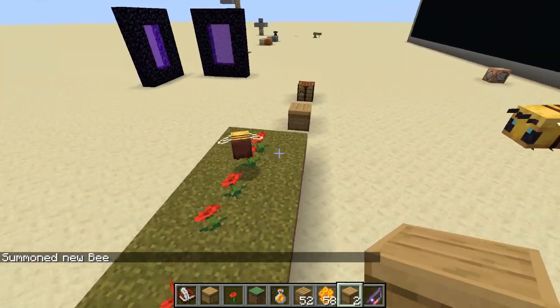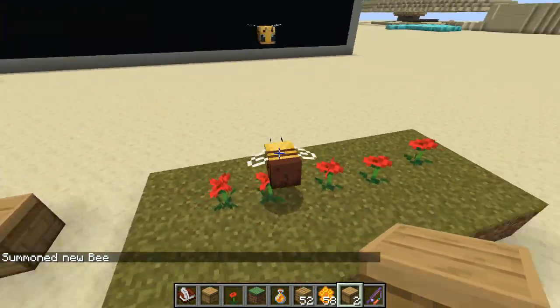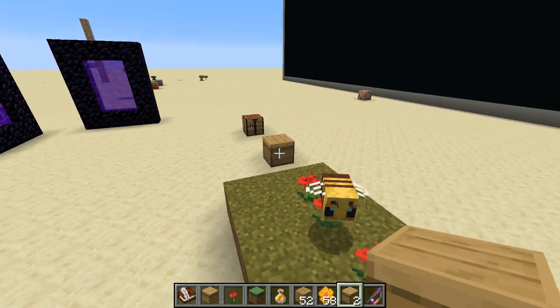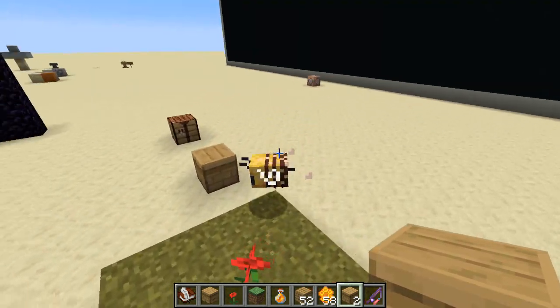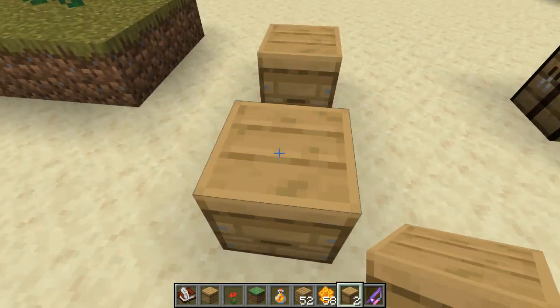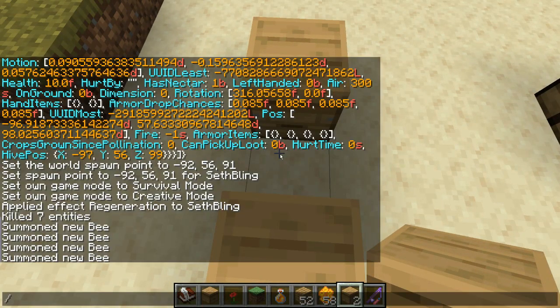Let's see if I can capture the pollen on him. There we go — there's the pollen. That other bee went inside the beehive. So now there are two bees inside of it.